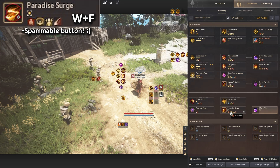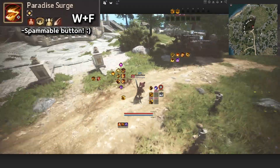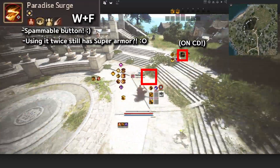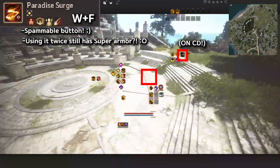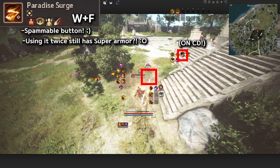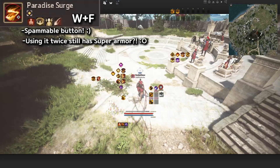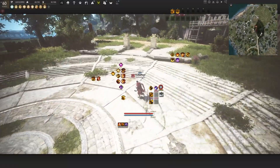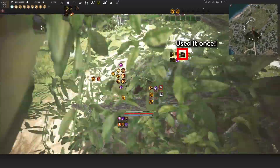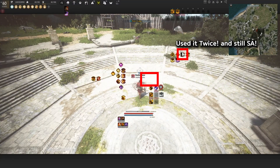Keep in mind that the first use of Paradise Surge has Invincible and Super Armor, and the second use also has Super Armor. So if you press W+F and it's on cooldown, pressing W+F again still gives you another Super Armor. After that, there's no more Super Armor, so use it at your own risk. For PvP, you can basically use two casts to maintain Super Armor.